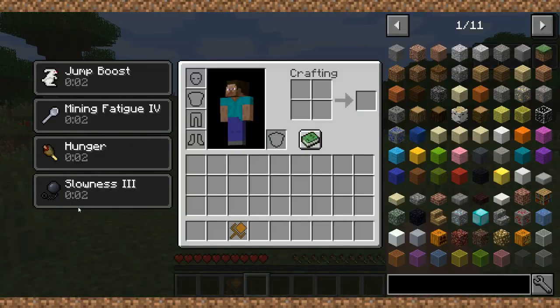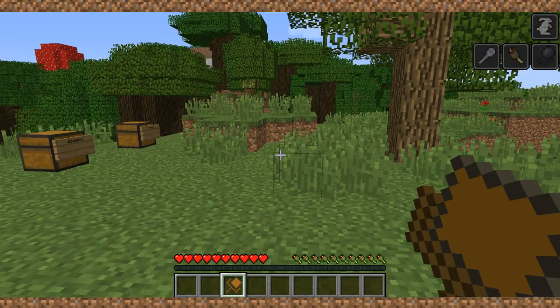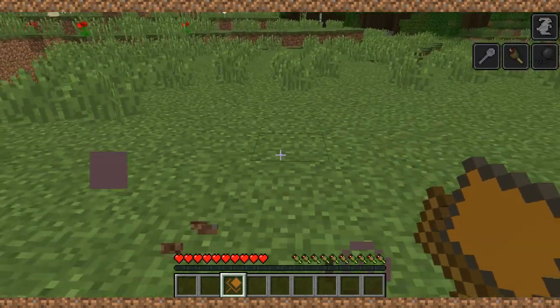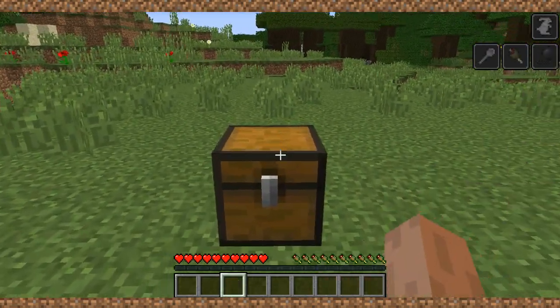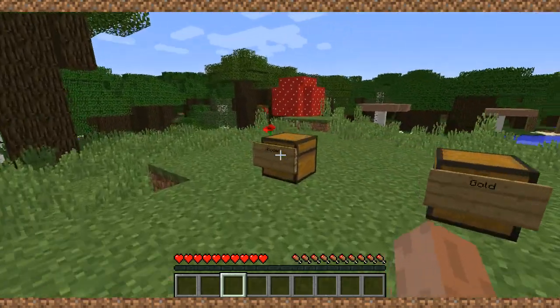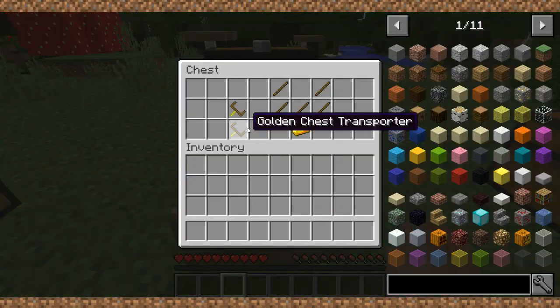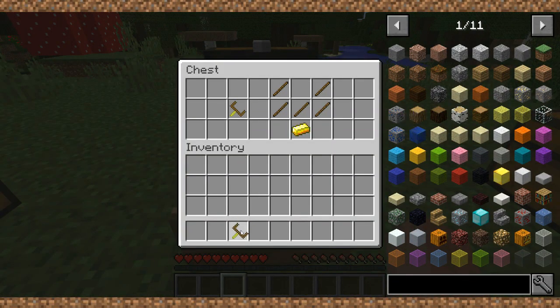You get some potion effects when you carry it because the chest is heavy and it's hard to carry a heavy object. Place it again — and yeah, as I said, the wooden one is very flimsy, breaks right away.